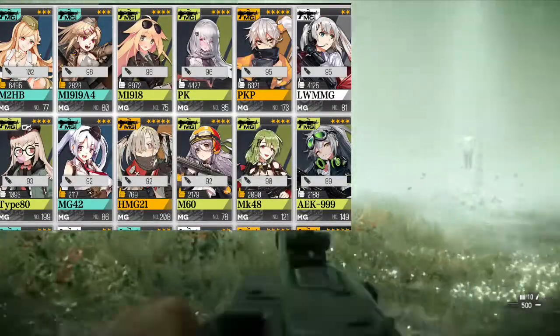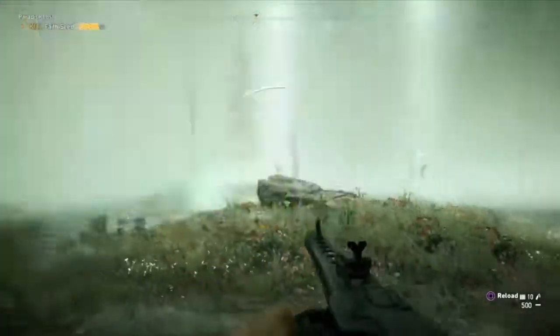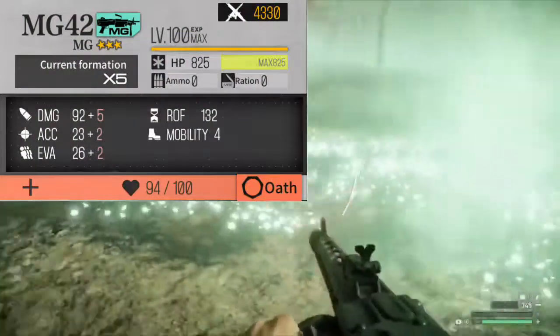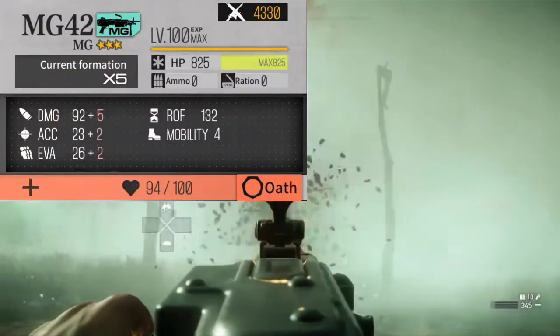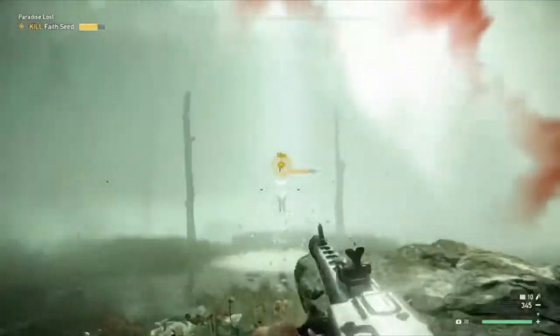MG42's damage of 92 is good for shredding Peggy's and Sangvis armor, sharing that 92 damage with M60 and HK21E. It's sadly much less effective against Paradis armor and KCCO armor. Damage and accuracy are really the only two stats I'm going to cover more in-depth about, so let's get the other two out of the way. Evasion is a bit poor at 26, and the fire rate of 132 matches the scary fire rate, being the 7th fastest shooter.